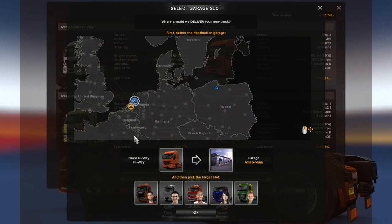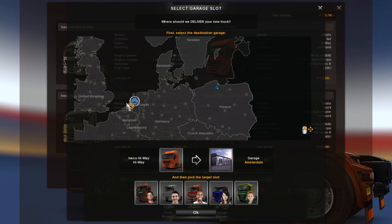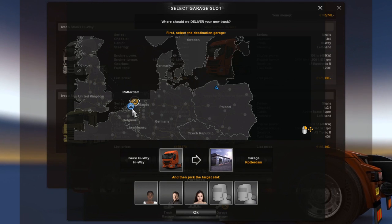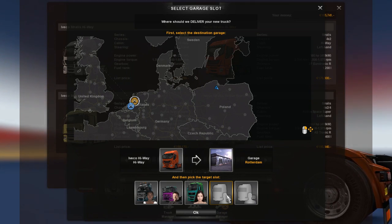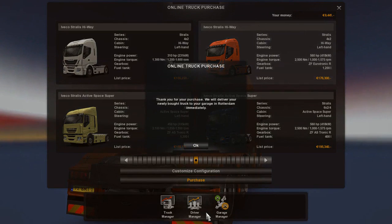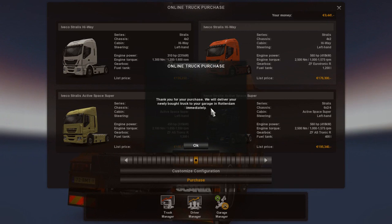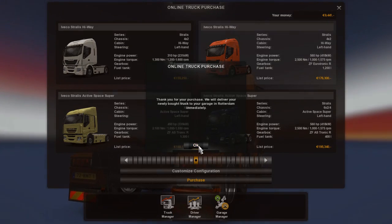The Amsterdam garage is full — these are all trucks I've driven and upgraded. This is actually my character with the truck I'm currently driving. He's got that look on his face like he doesn't want to be here — that's why I like that guy. We'll put the new truck in that slot: 'Thank you for your purchase, we will deliver your newly bought truck to your garage in Rotterdam immediately.'